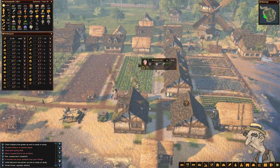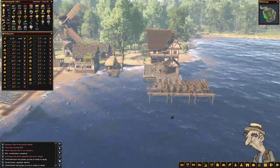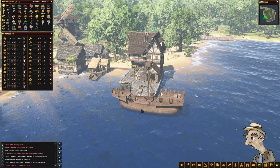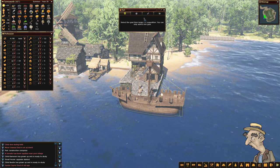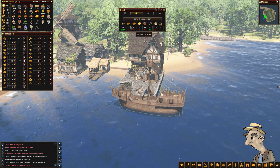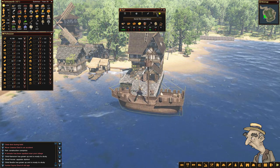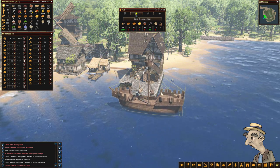Let's go and blow the horn - let's check this boat. Oh look at this! How cool is this! You select the goal then begin the expedition, but you can only select one goal. Look at the amount of things we need - this is ridiculous. We can actually get farming animals, crops, or other food resources. That's pretty cool.